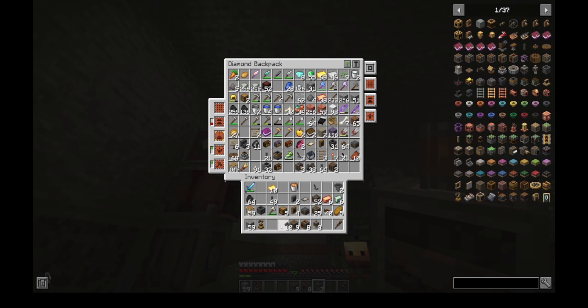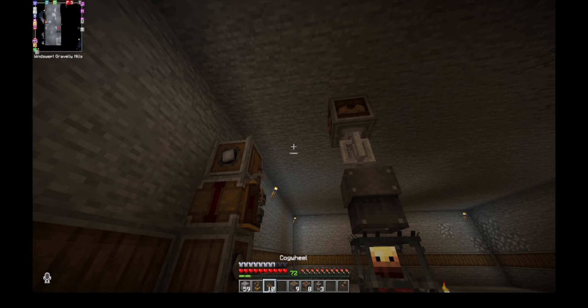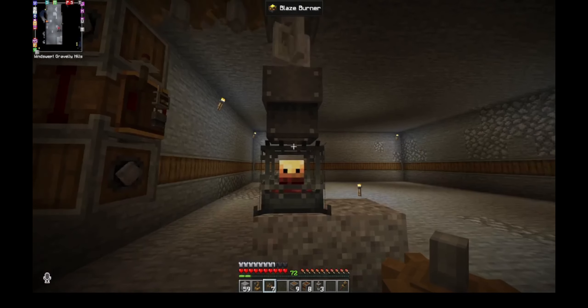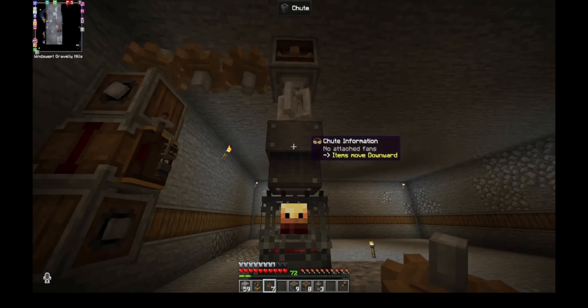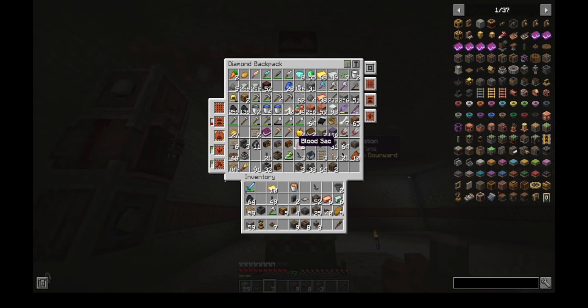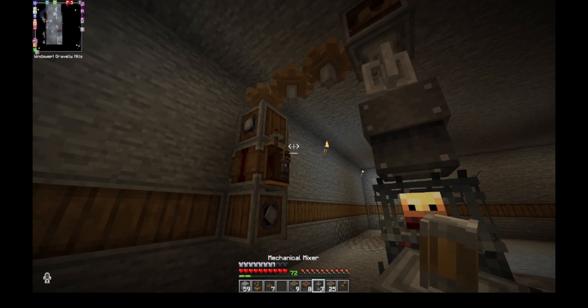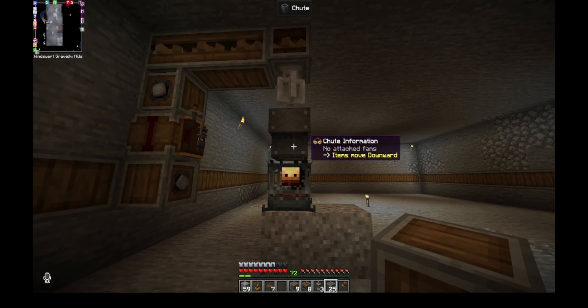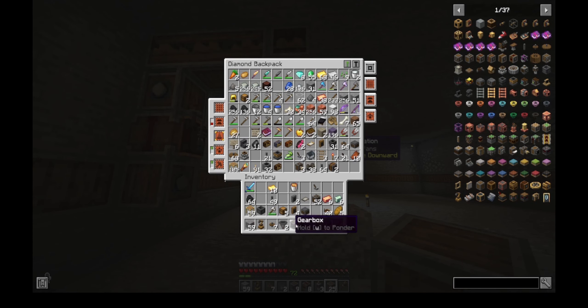That's basically it — we could already start to use it by manually throwing stuff in, it'll get mixed up. But we want to make this slightly more automated so we can walk away. What you're going to need for that is some hoppers and some chests.